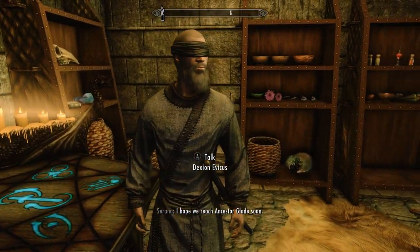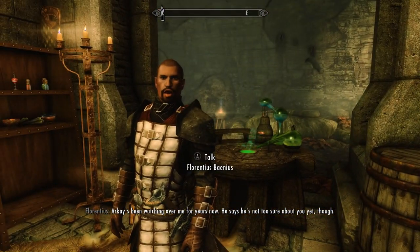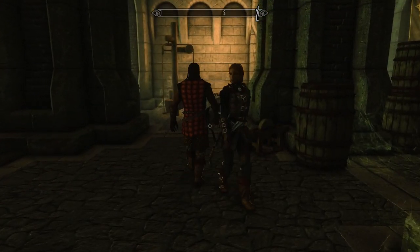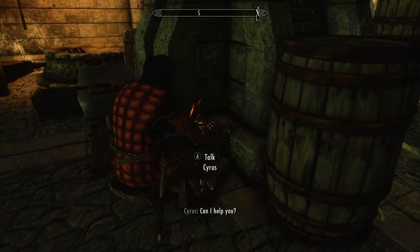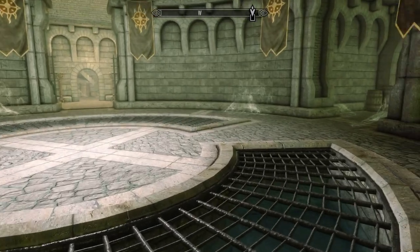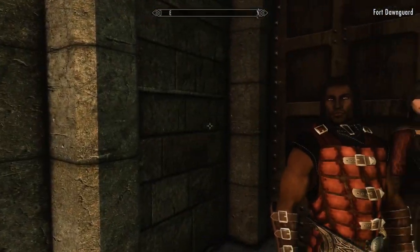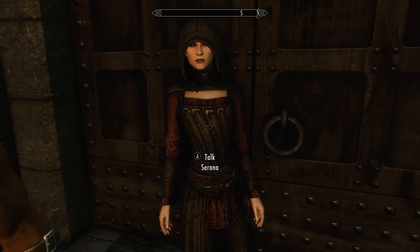I hope we reach Ancestor Glade soon. Arkay's been watching over me for years now. He says he's not too sure about you yet, though. Alright, Sorine. Alright, Cyrus, let's go. It's you and me. Let's see if we can't find these moths, or this knife, or whatever it is I'm supposed to get. Wait a minute — why is... what are you doing? I dismissed you.